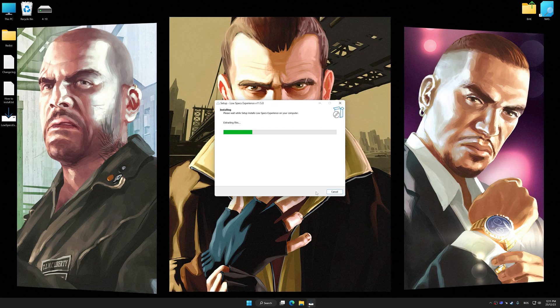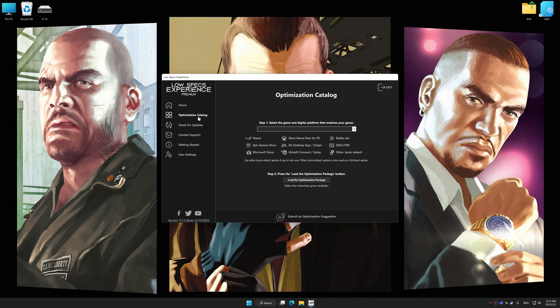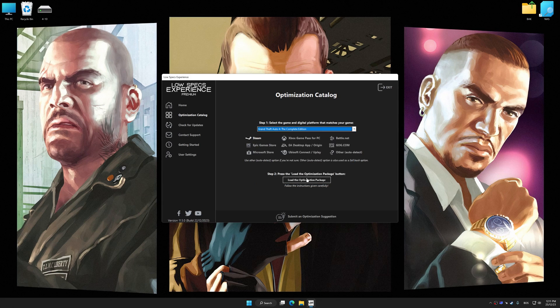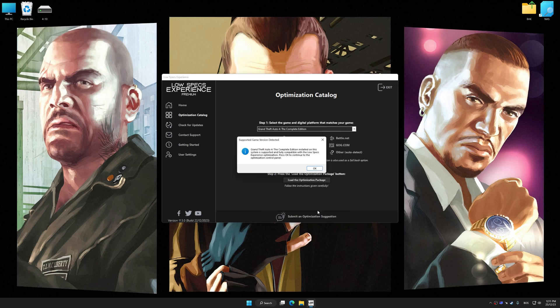First, start the installation process for Low Specs Experience. Once the installation is complete, start it from the newly created Desktop shortcut. Now select the optimization catalog, select the applicable digital platform, and then select Grand Theft Auto 4 The Complete Edition from the drop-down menu. Once done, press Load the Optimization Package. If Low Specs Experience does not automatically detect a supported game version on your system, manually select the game installation directory, press OK, and the optimization control panel will load.